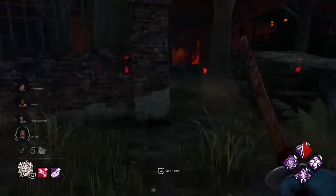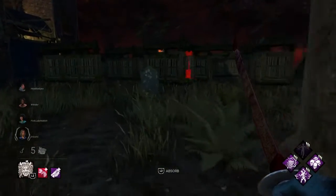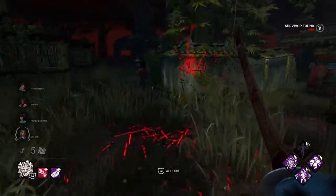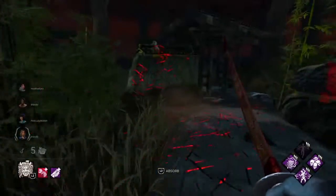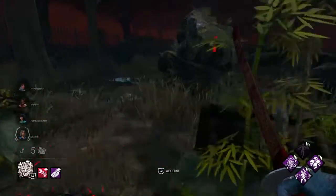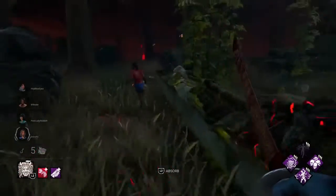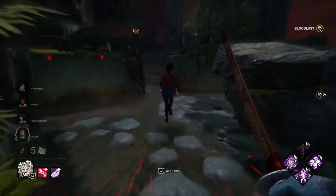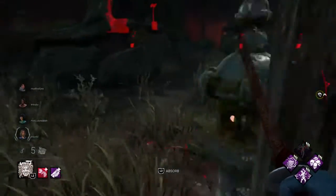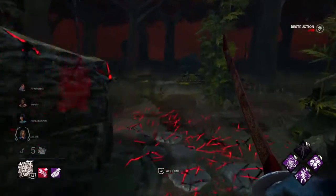We've got an okay map — not bad, not great either. I think she's heading to that gen... nope, she's just running. Whoa, wait — okay, I'm a little blind apparently. I might just say forget it and break everything. She has that window — blocked off now, she has nothing else.